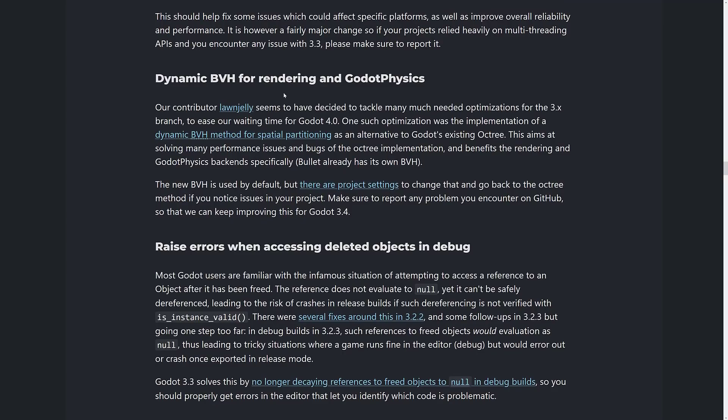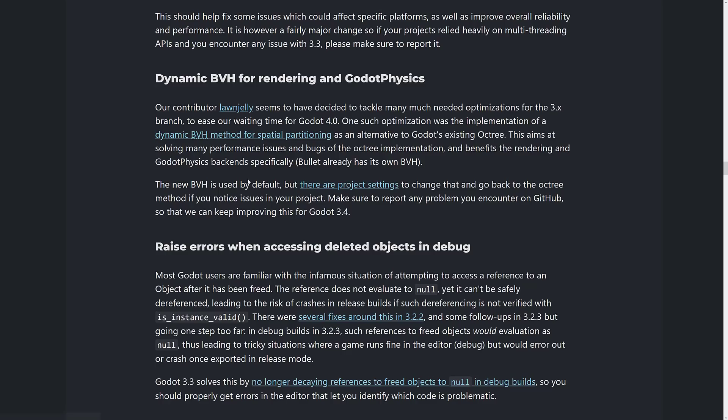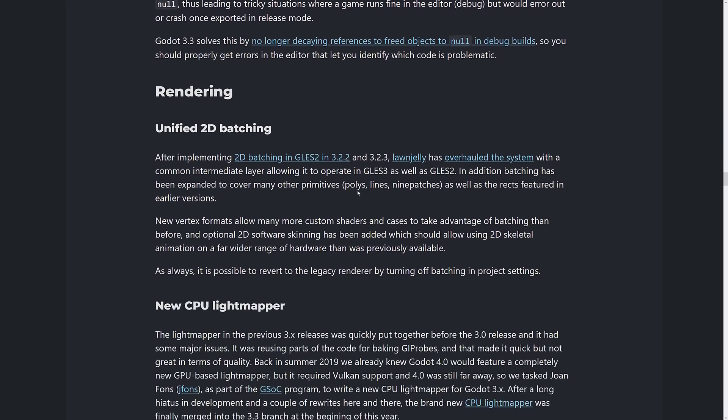Then there's Dynamic BVH for rendering and Godot Physics. BVH relates to spatial partitioning — basically it's about how a world space is structured, similar to a BSP (binary space partition) but an alternative approach. For 2D batching — it was originally implemented in 3.2.2 for GLES2, and they overhauled the system so it now works with GLES3 as well. If you are doing a 2D game, you should just get a performance boost by enabling that.